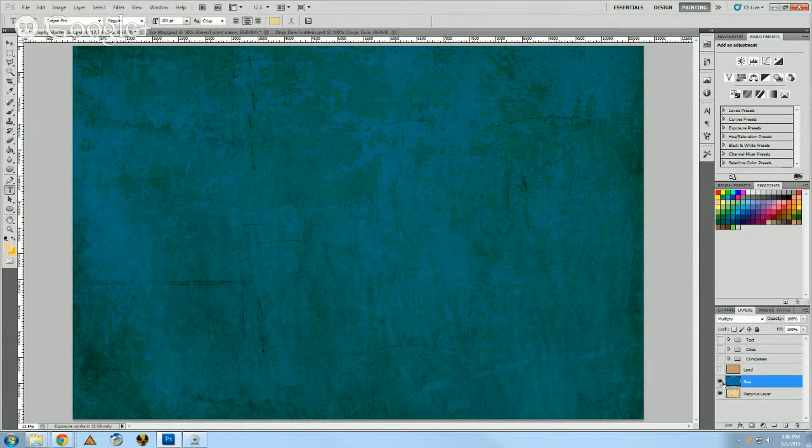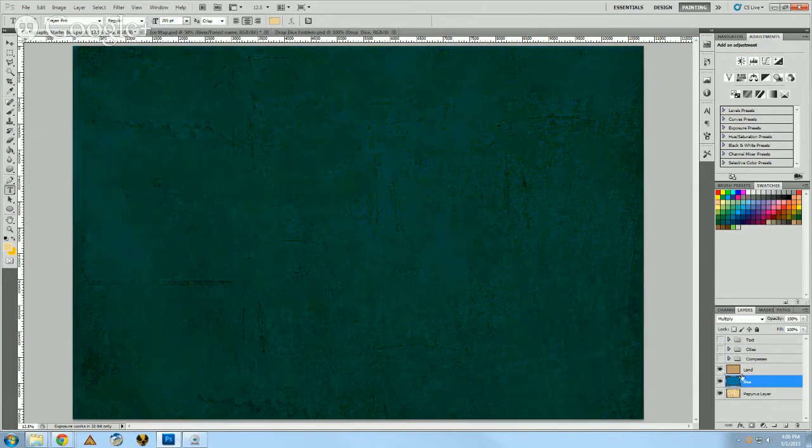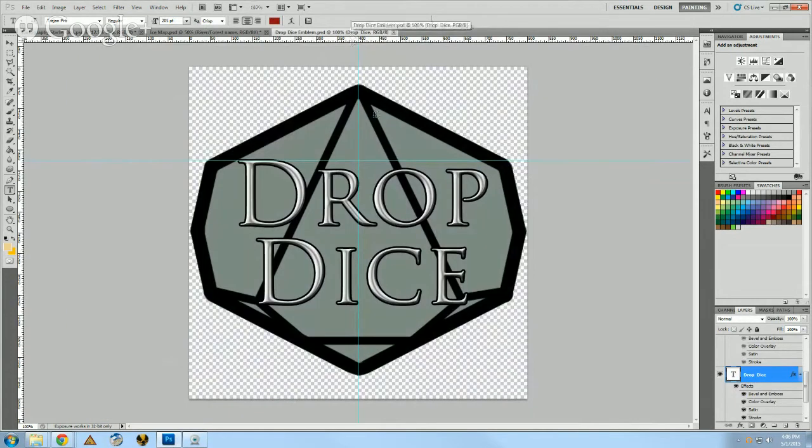When you turn on your C layer and land layer it's going to look a little funky. When starting a map, I usually sketch something out and then I'll use Photoshop. This is where our Drop Dice icon is going to come in handy.